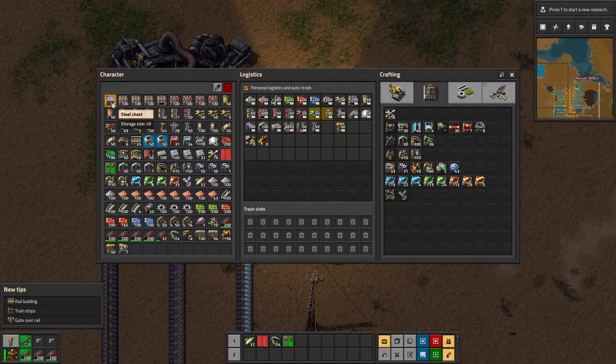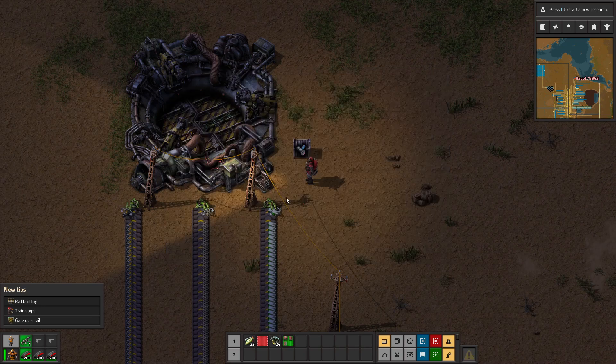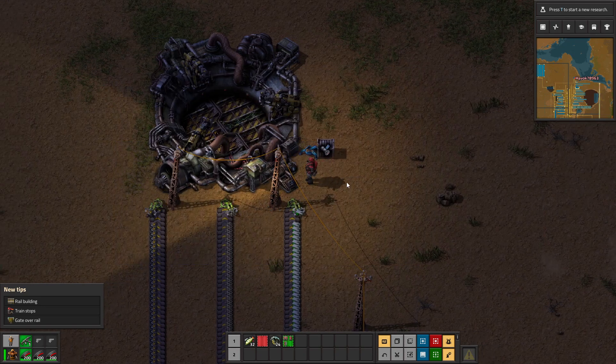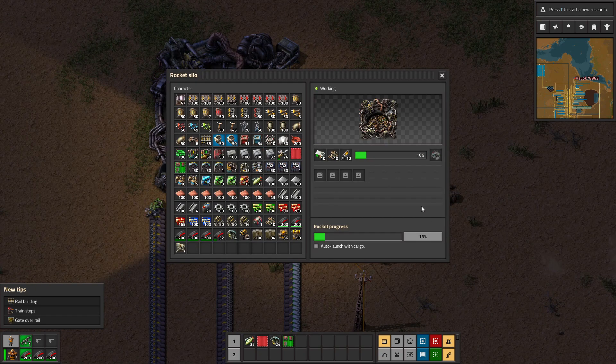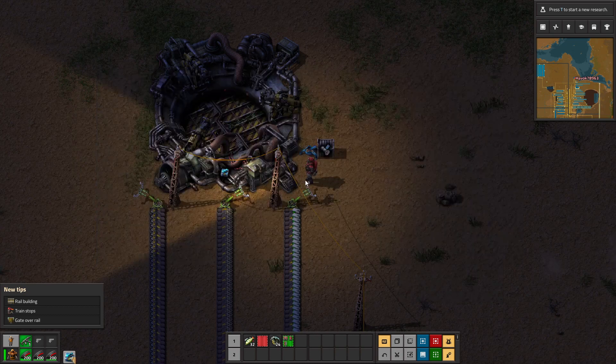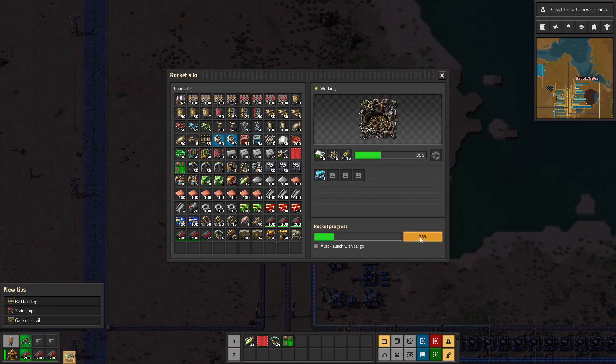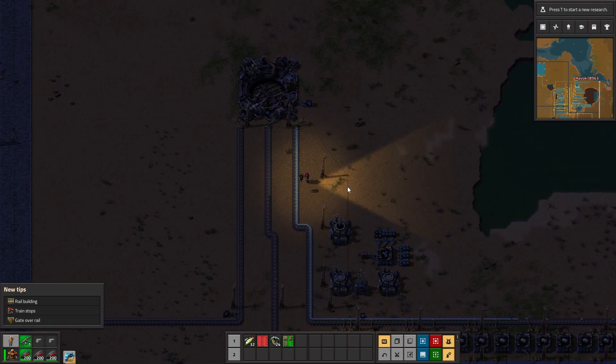I keep remembering modded recipes during this vanilla run - I'm going to get used to this and then start the modded run and be confused about all the recipes, because that is how that works. It requires 10 rocket parts per single rocket which is 1%. The only one satellite - I need to check where that is in my inventory. It's right there and can be placed in as soon as the rocket is finished. I only get one rocket control unit per second, so it's going to take 10 seconds per one percent just for that item - not even talking about low density structures.